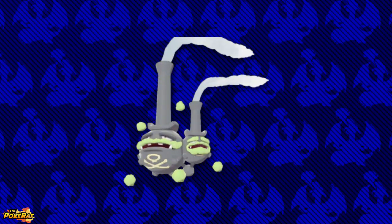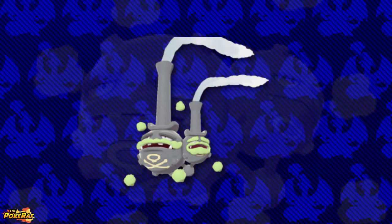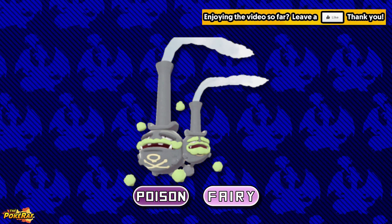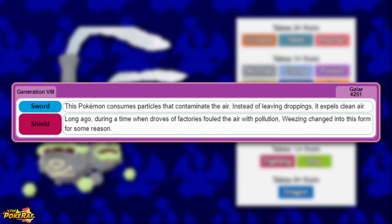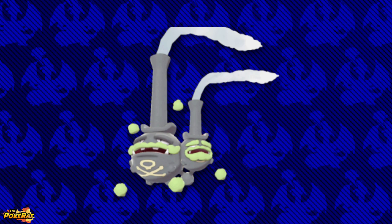We then move on to the first Galarian form on this list, being Galarian Weezing. Compared to its Kantonian counterpart, Galarian Weezing now has the new unique type combination of Poison and Fairy. Knowing this, Galarian Weezing is 2x weak to Ground, Steel, and Psychic types. Relating to its Pokédex entries, they state that this Pokémon changed its form when inhaling the polluted air near factories, taking inspiration from its design concept.